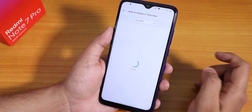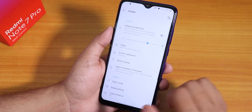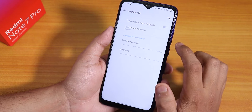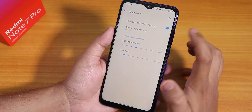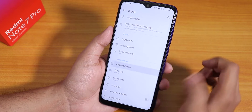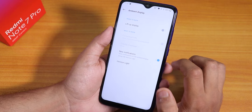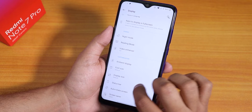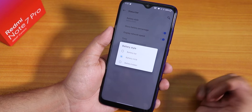We have per-app full screen features and a night mode option — it works and makes the display yellowish. Going back, we have ambient display and a 'lift up display' kind of setting. There's also font size and display size options.